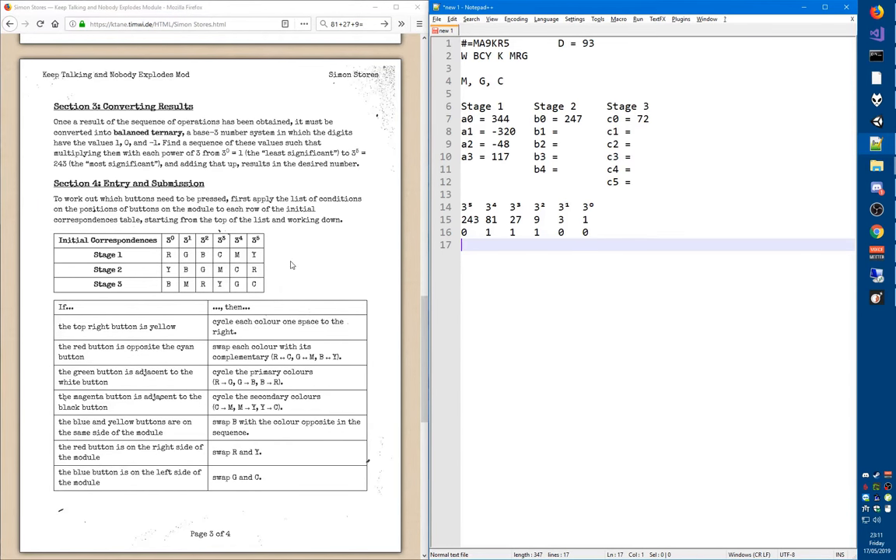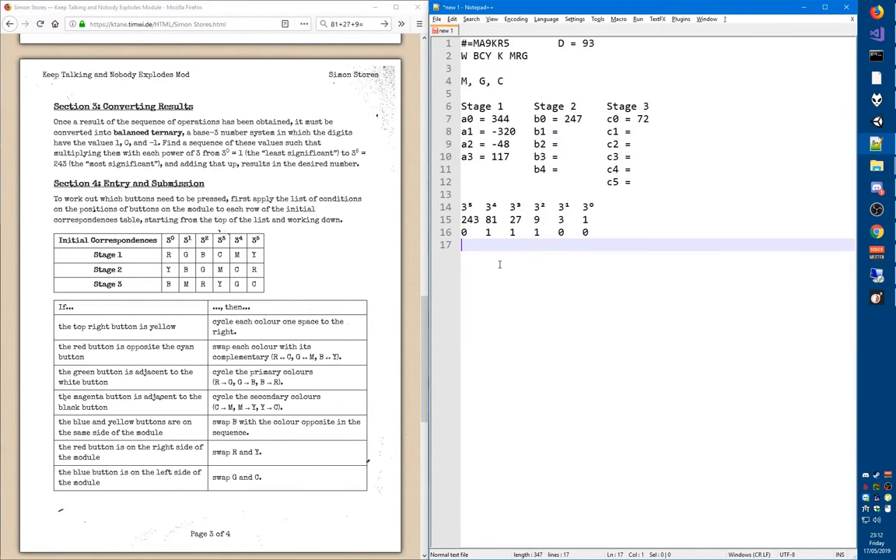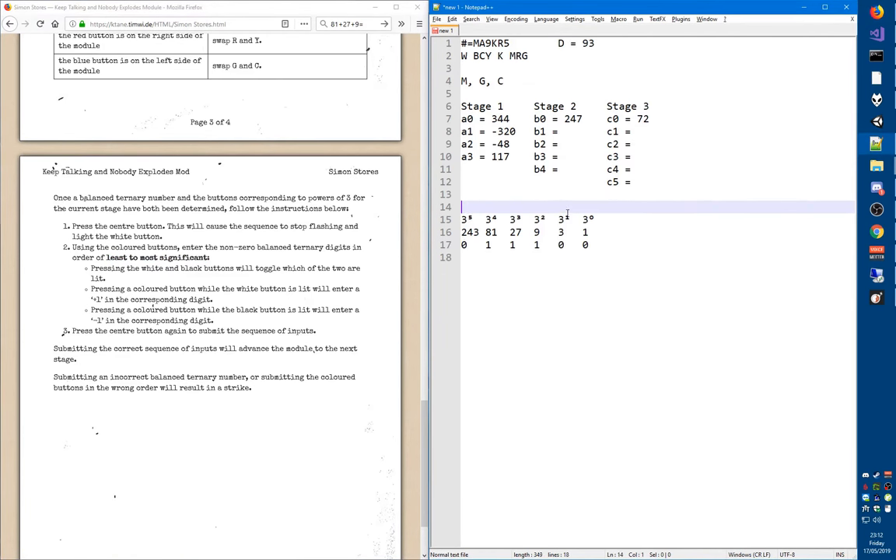Because we're going to enter the sequence into the module, we enter it backwards — starting with the least significant digit, as stated in the manual. So we actually want to enter the sequence 0, 0, 1, 1, 1, 0. We don't have number pads — only colors — so we need the initial correspondences table.